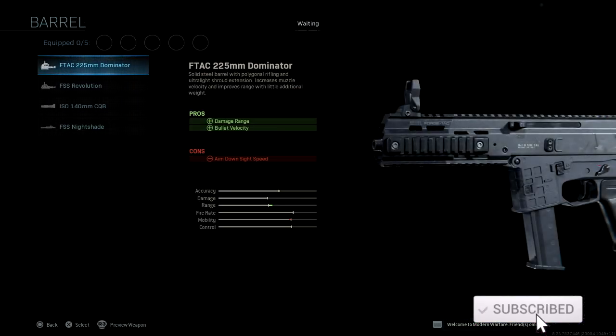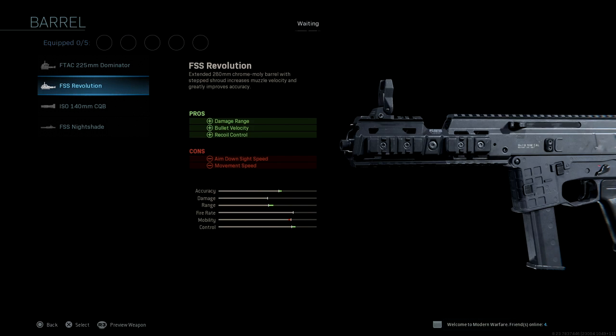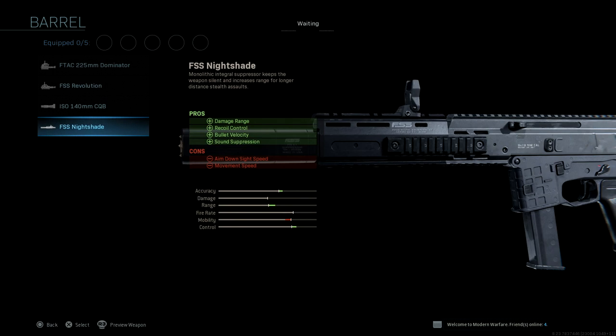For barrel options, we have four barrel options. We have the 225mm Dominator barrel, we have the FSS Revolution barrel, we have the ISO 140mm CQB barrel, and we have the FSS Nightshade barrel.